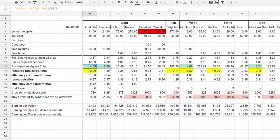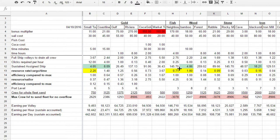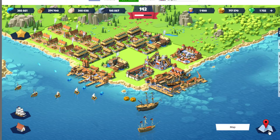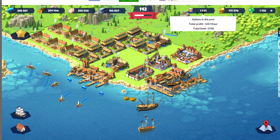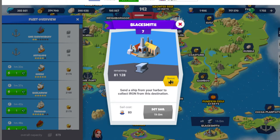The blacksmith, bamboo, coastline, and small town will all drain your crew. This has been consistent even at lower levels. But you're turning crew into resource, which is great — because once crew hits maximum, it's just sitting there. I send ships to wood and blacksmith and gulf, which are my main three docks to make money.